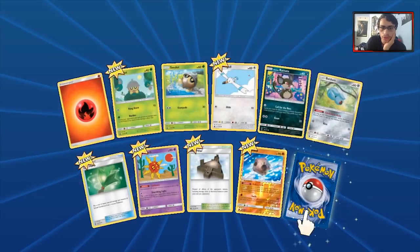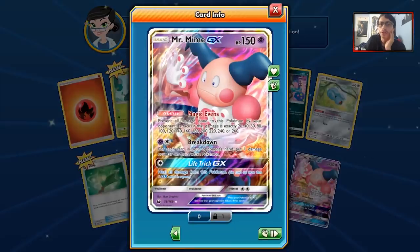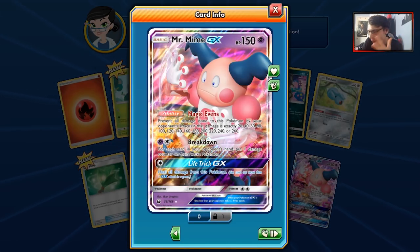We do get the new Beldum, which is really good — hopefully we get a playset of these by the end of the pack opening. And our first GX is a Mr. Mime — not the greatest GX in the world, it's actually pretty bad. It might be the worst GX in the set, because it's really easy to get past Magic Evens and work around that.